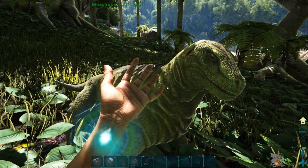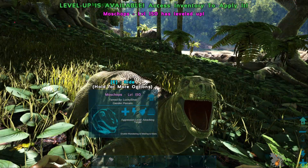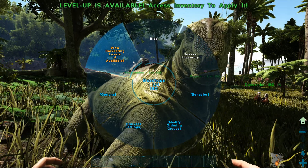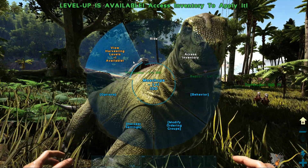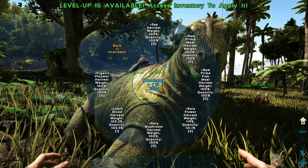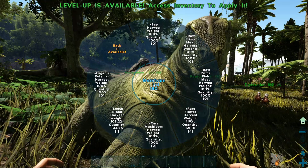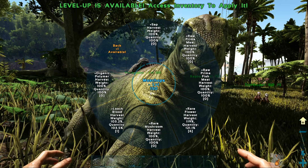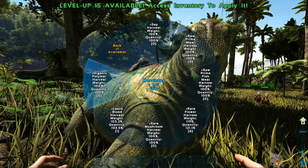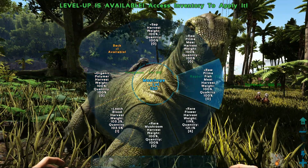If you look inside the Moschops inventory, you'll see that it has one level available. Once you use that level you will acquire a harvesting level. If we come into this wheel, you'll notice that it says view harvesting levels — plus one available — because we've leveled up our Moschops once. If you level it up 20 times, you're going to acquire 20 harvesting levels. Inside here you'll see: sap, raw prime meat, raw prime fish meat, rare flower, rare mushroom, leech blood, and organic polymer. So if you put all your points into rare flower, your Moschops is going to be a really good harvester of rare flowers. If you put it into organic polymer, your Moschops is obviously going to be really good at harvesting organic polymer. This is absolutely fantastic for later on in the game when you get to these kinds of resources.